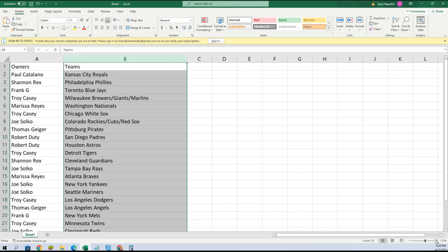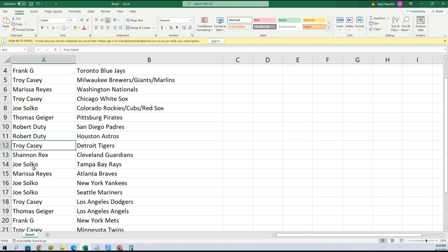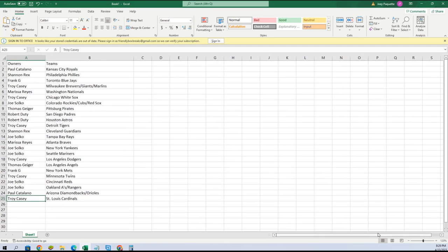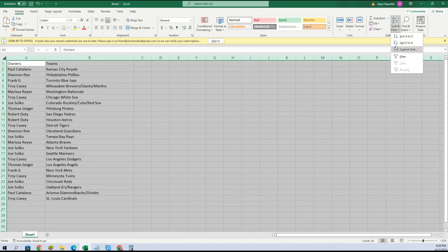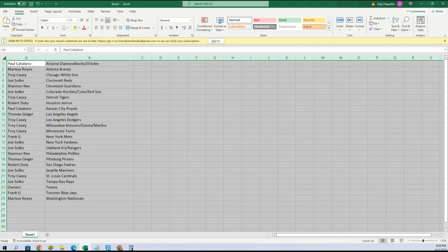Here are your teams - let me make this real big so you can see them, and we'll rip the box. Paul, you get the Royals. Shannon: Phillies. Frank: Blue Jays. Troy: Brewers, Giants, Marlins. Marissa: Nationals. Troy: White Sox. Joe: Rockies, Cubs, Red Sox. Thomas: Pirates. Robert: Padres, Astros. Troy: Tigers. Shannon: Guardians. Joe: Rays. Marissa: Braves. Joe: Yankees, Mariners. Troy: Dodgers. Thomas: Angels. Frank: Mets. Troy: Twins. Joe: Reds, A's, Rangers. Paul: Diamondbacks, Orioles. Troy: Cardinals.